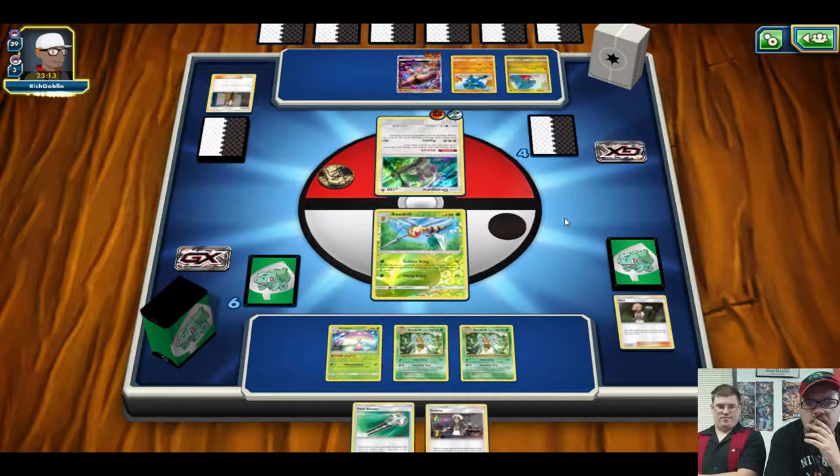Even 120 is still a good chunk. Running a Gladion in this Beedrill list could help too, especially when you're missing your main attacker. No matter what, we have to keep targeting Buzzwole. That Gibble or Gabite is next. Now they know we're going for the sniping, so they have to actually finish off the Beedrill. Knuckle Impact could knock us out.